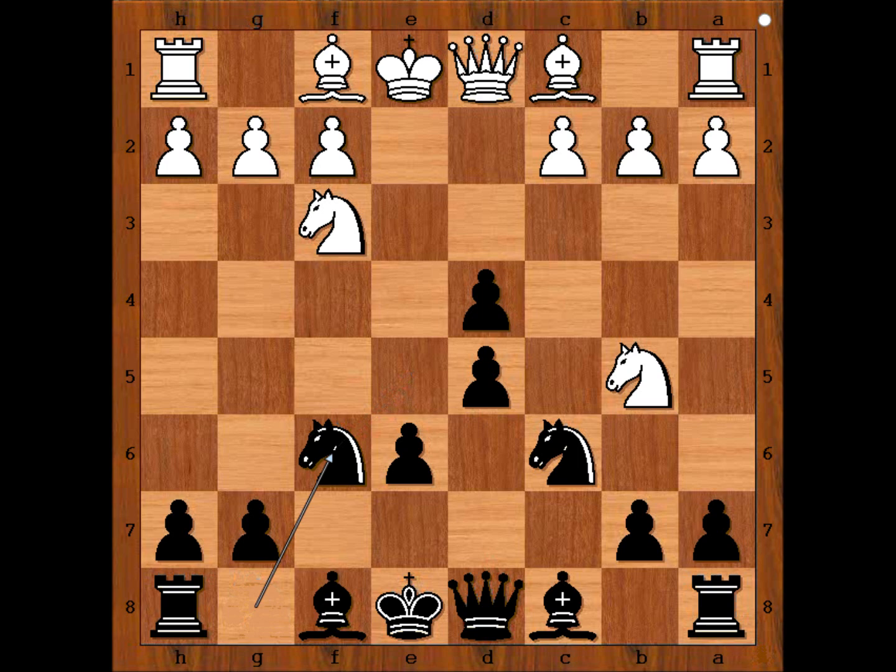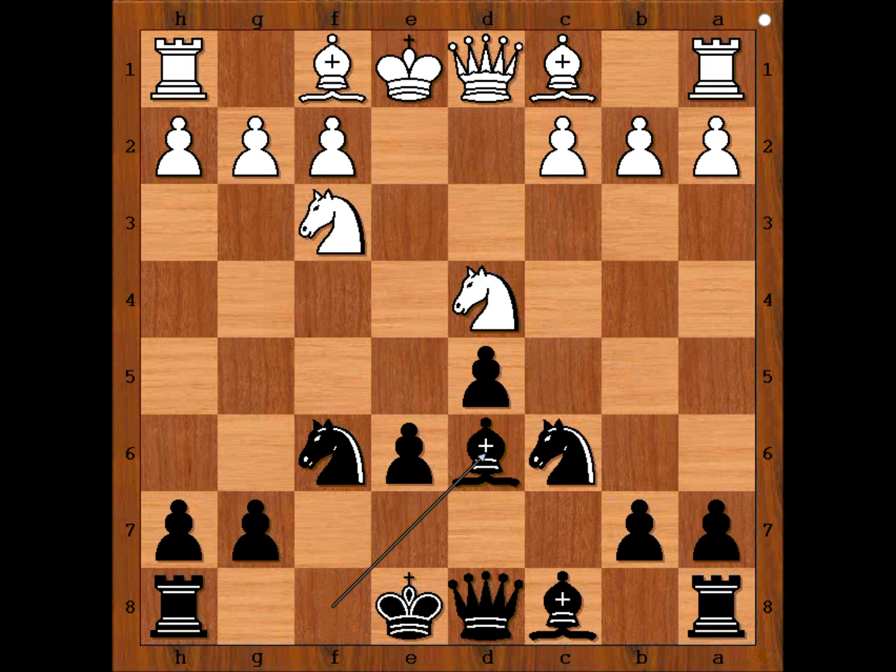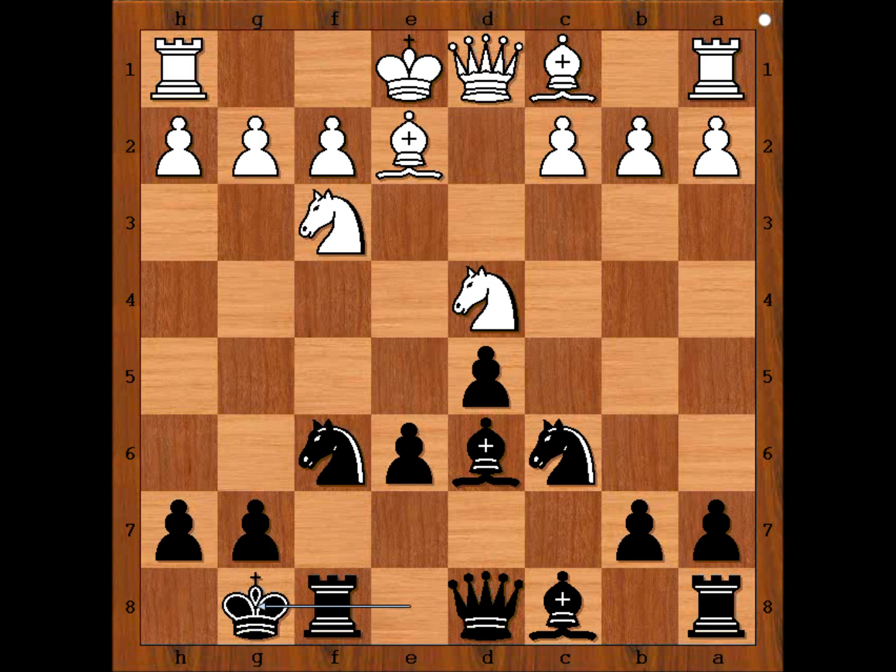f6, pawn takes pawn, knight takes on f6, knight from b takes on d4. Bishop to d6, bishop to e2, black castles kingside, c3, knight to e4 — the black knight is well placed on e4.